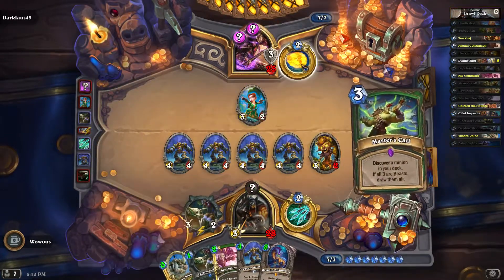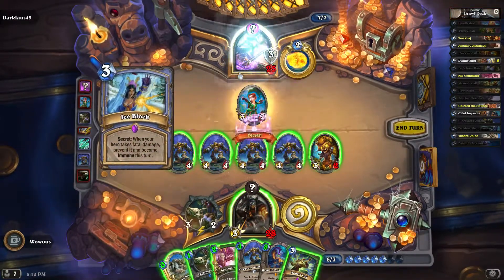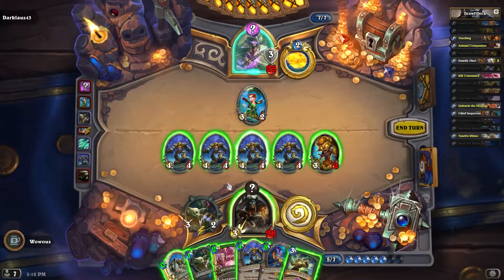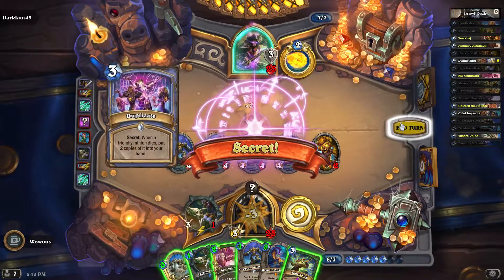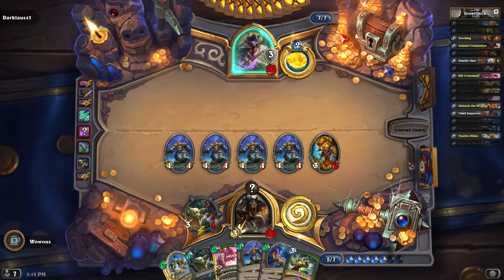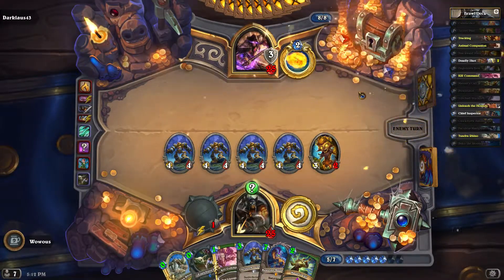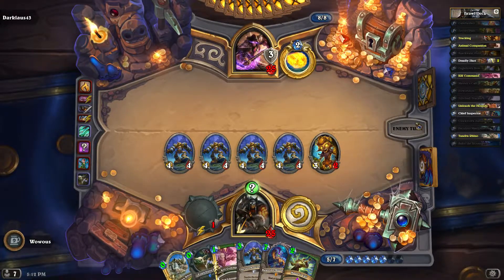I'm going to assume we're going to get hit with another Ice Block — and yep. So I think what we'll do here is take this out, and two copies into your hand. I think we're going to just hold off on doing anything else with our hand at this point. We're going to mill himself. He's down to six cards in his hand; we have eight in our deck. We've got six in hand — he's got almost a full hand, so we're about even on cards. He's definitely going to get milled a little bit faster than I am.